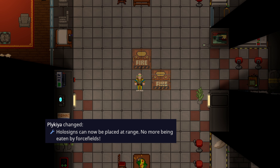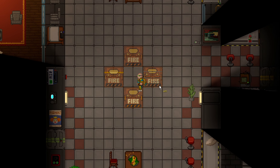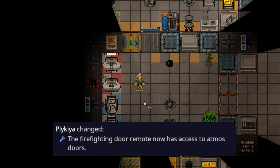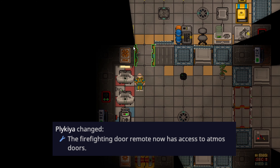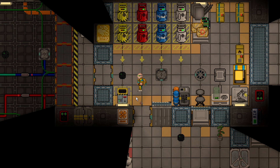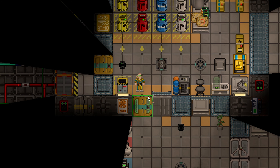Holographic projectors can now be placed in front of you and not just directly on top of you, so you can click on tiles around you and make a full wall without having to run around in circles. This is great for holofan projectors and security barriers. The firefighting door remote has been updated to actually allow you to open Atmos doors now, which makes sense since that's where you got them from. There are times where atmospheric problems originate in Atmos, so being able to close off and lock doors remotely is pretty useful for Atmos techs.